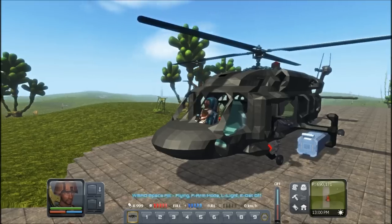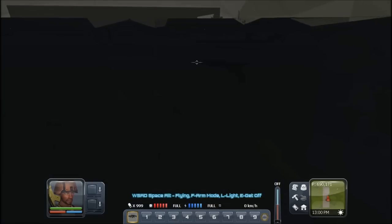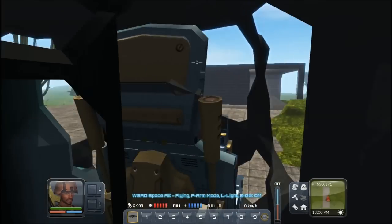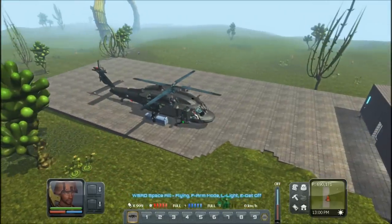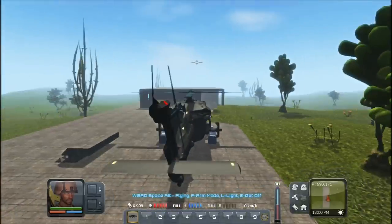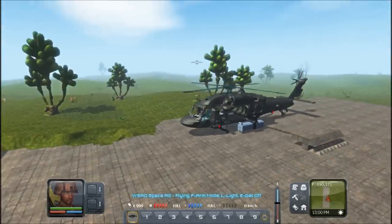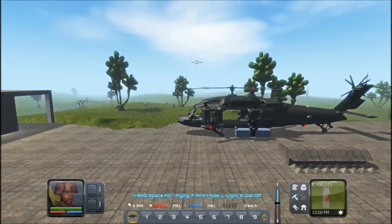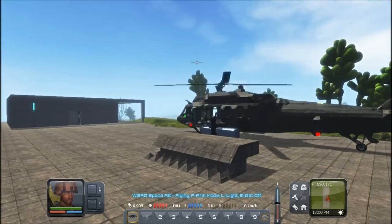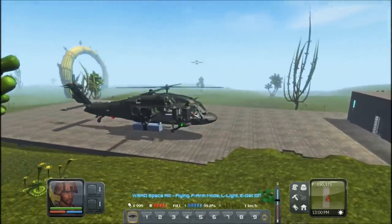Easily just press E, you get inside. Highly detailed — even got a screen, guys. This is pretty detailed, look at that. So we're going to go ahead and start it here. Listen to that baby purr.